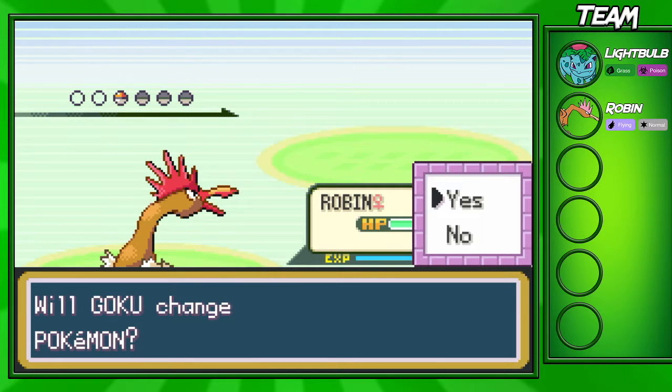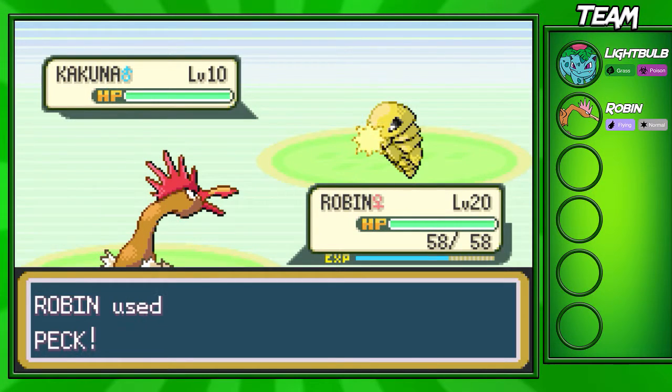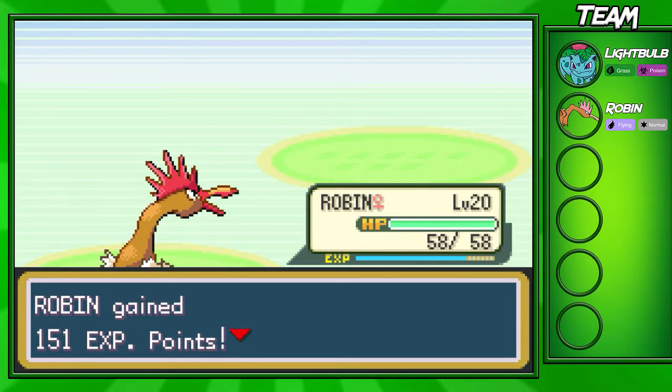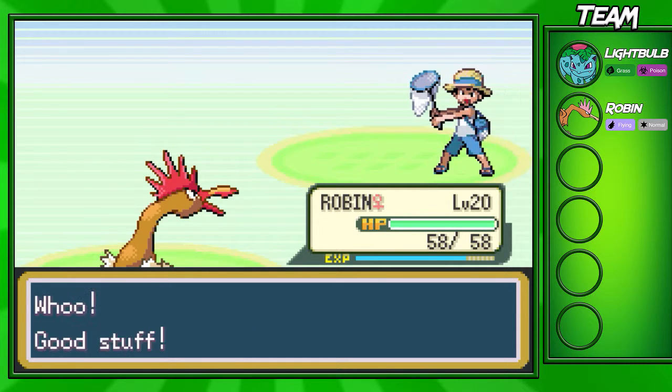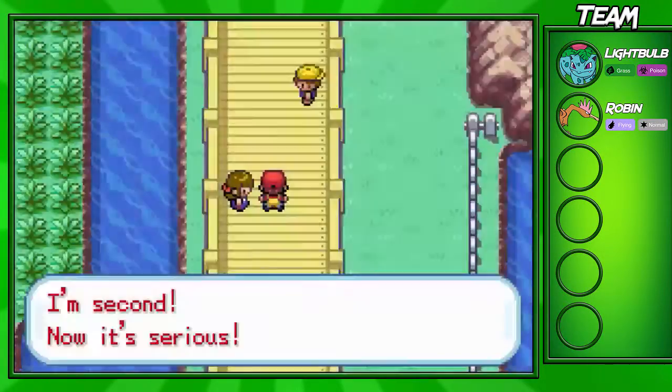We're gonna take out another Pokémon right here. This is his last Pokémon — it's Kakuna. You shouldn't have too much trouble. Even if you chose Squirtle or something, Water Gun should be able to take these guys out quite swiftly. Robin's not gonna go up a level, but we did defeat the Bug Catcher and I'm gonna keep Robin out. Like I said earlier, just gonna keep him out for most of this bridge.